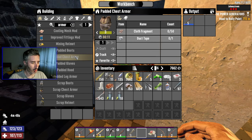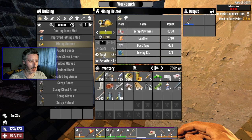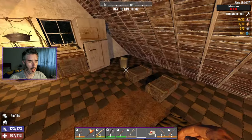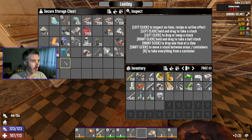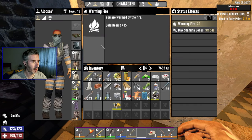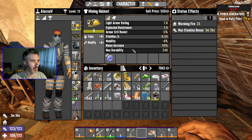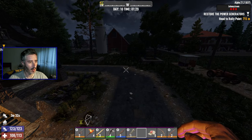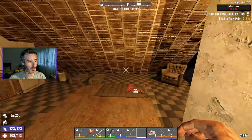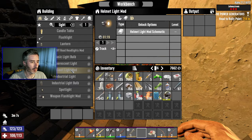Let's also check the armor — I can do level 3. I already got level 3 on most pieces, and apparently I can craft a mining helmet, which is a light armor helmet. Let me put this together with plastic and other components. Beautiful helmet! But wait — it doesn't come with a light built in. I was pressing buttons trying to activate it, but it needs a helmet light mod separately. What a bummer.